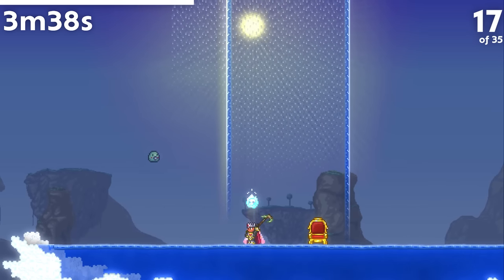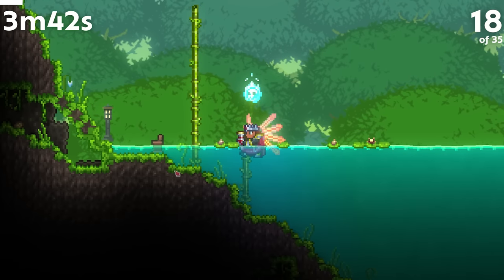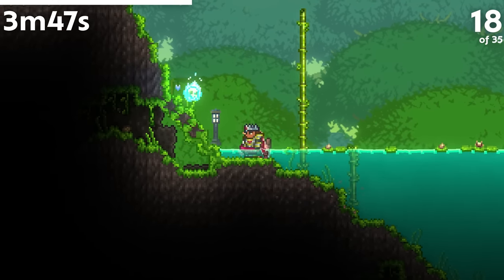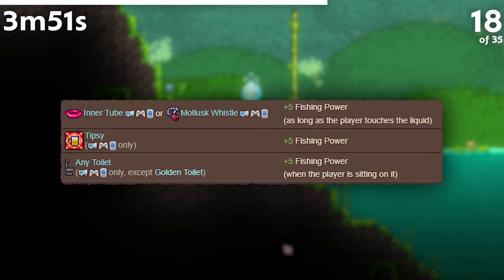Before 1.2.4.1, the Slime Staff summon did not require mana upon use. Being in an inner tube in water, riding a flamingo in water, being drunk, or being on a non-golden toilet all raise your fishing power by 5 each. Kind of a random addition, but perhaps useful in the early game, especially the tipsy and toilet buffs.